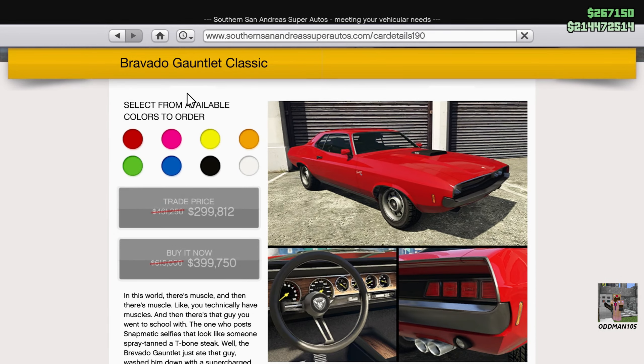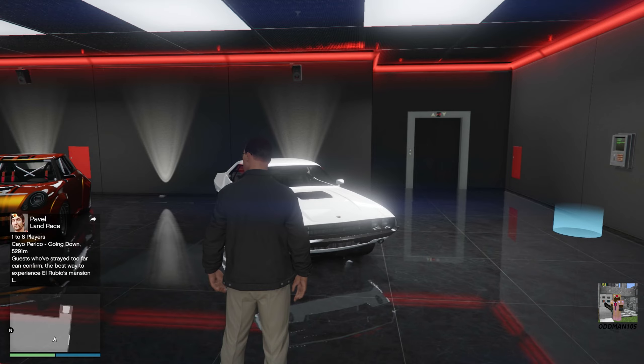What's going on guys, Oddman105 aka The Odd One here, and welcome to this week's car customization and review video. Today we'll be customizing the OG Bravado Gauntlet Classic, which has to be the coolest looking muscle car in the entire game in my opinion. This car is still on sale 35% off, which for me will be $399,000 because I haven't unlocked the trade price yet, but that's still an absolute bargain.